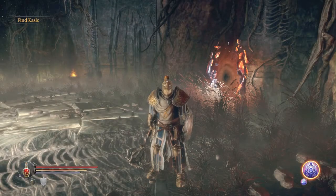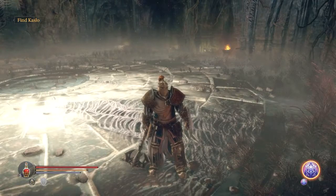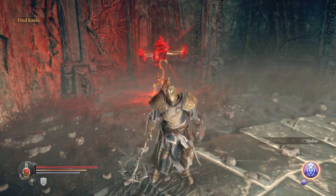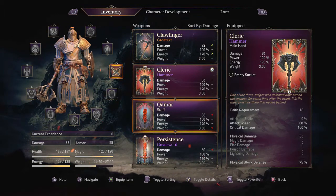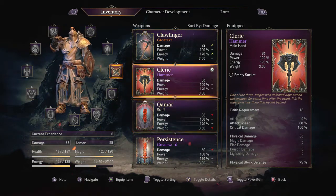Hello and welcome back everybody. We find ourselves here in this arena challenge portal once more as we come back to Lords of the Fallen. Last time we were just leveling up our faith by quite a bit, and now it's time for us to change out our weaponry to suit. We've been using cleric and persistence this whole time but now we're going to be upgrading both of those to clawfinger and kamar.